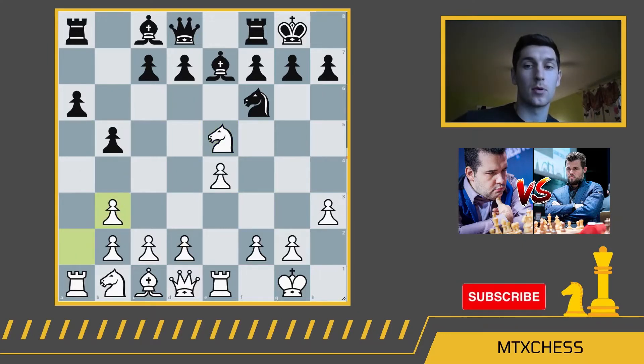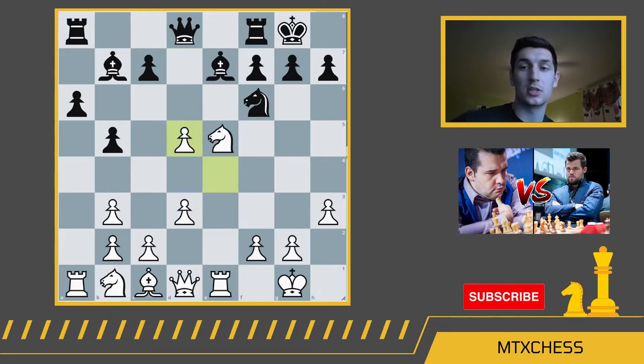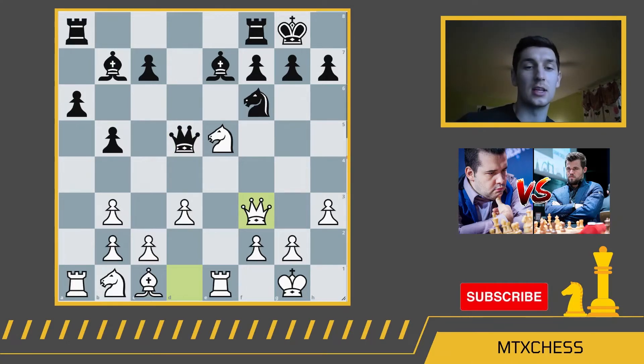Magnus takes the bishop. Nepomniachi responds a takes b3. After bishop b7, d3 protecting the e4 pawn, black plays d5. We can exchange on d5, and after black's queen captures on d5, black is obviously threatening checkmate on g2. So white plays queen f3. And this is the key position of the game — really a bit of an impasse, with a lot of different ways the game could proceed.